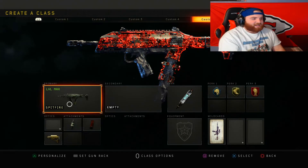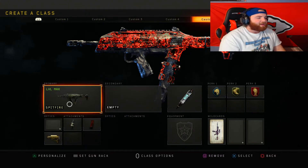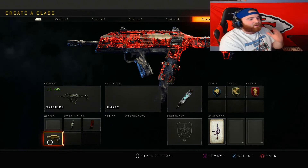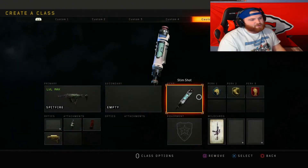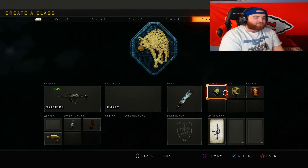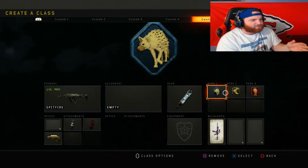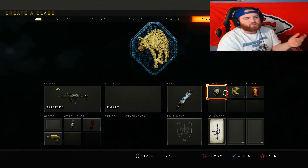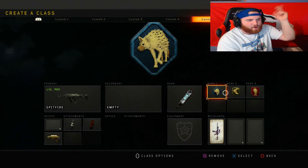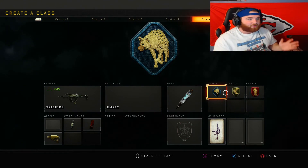Class 5 is the spitfire, by far the best SMG in the game. In close-range gunfights you are not losing — this thing shreds. With extended mags you get 50 rounds and fast mags for quick reloads, plus stock for mobility. Stem shot, scavenger, lightweight, and dead silence fill the rest. You need scavenger with the spitfire because it shoots so fast you'll constantly run out of ammo. Note that on some maps like Jungle the spitfire isn't great — every map has its best weapon.